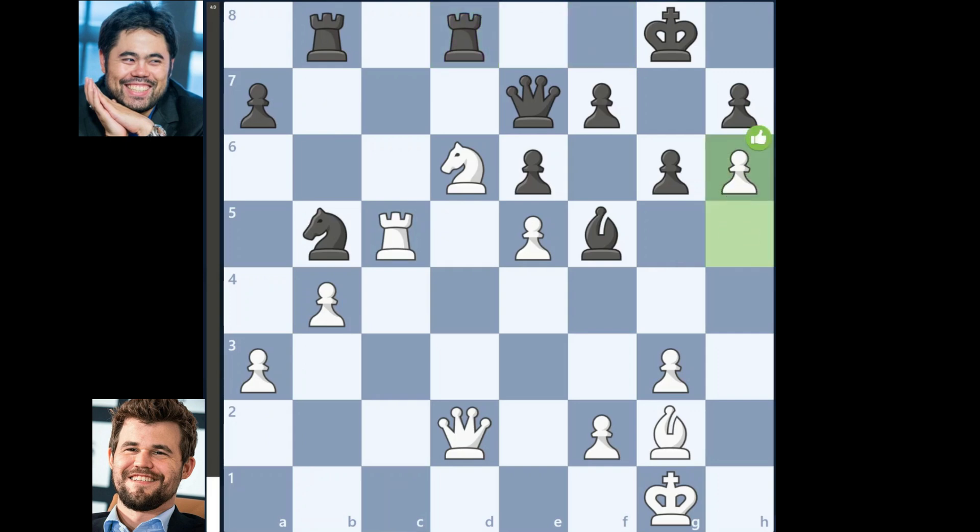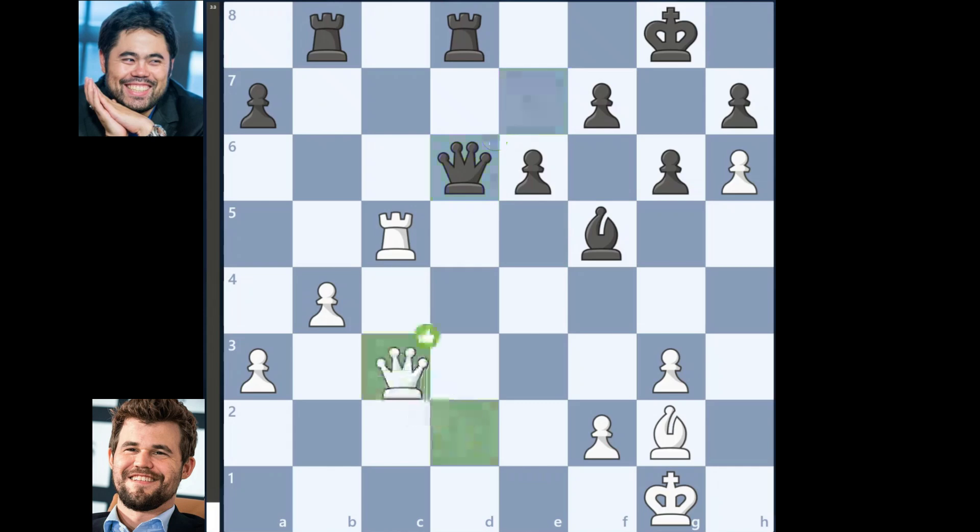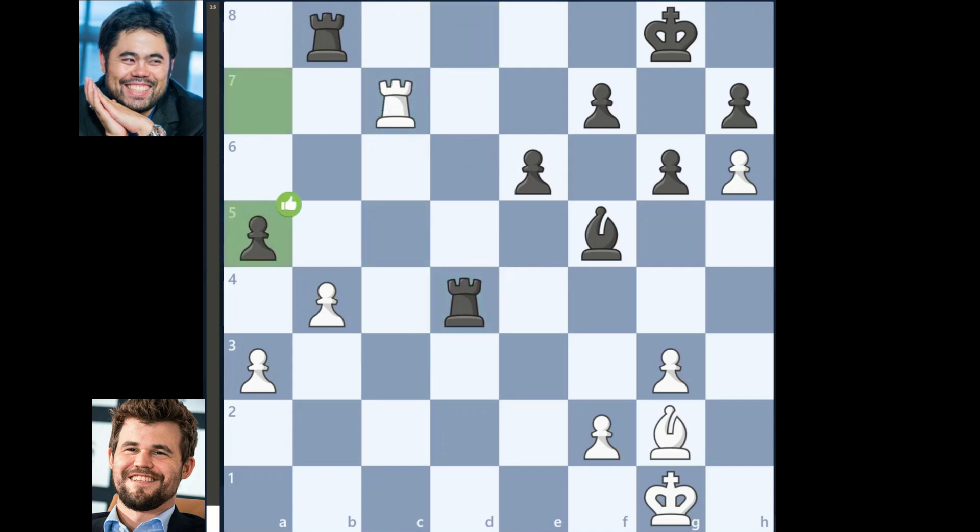h6, knight takes on d6, e takes on d6, queen takes on d6, queen to c3, queen to d4, queen takes on d4, rook takes on d4, rook to c7, a5, b takes on a5, rook to a4, rook to c5, bishop to e4.